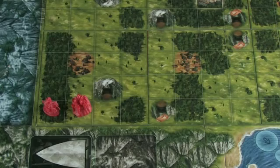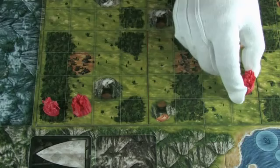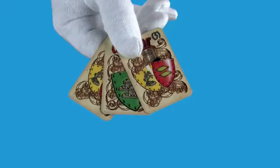Castles must be placed on a light green meadow space, and the knight must go next to the castle on either a meadow or a forest space. Your castles must also be at least six spaces away from each other. Once your castles are out, you get a hand of three cards, and you're ready to begin.